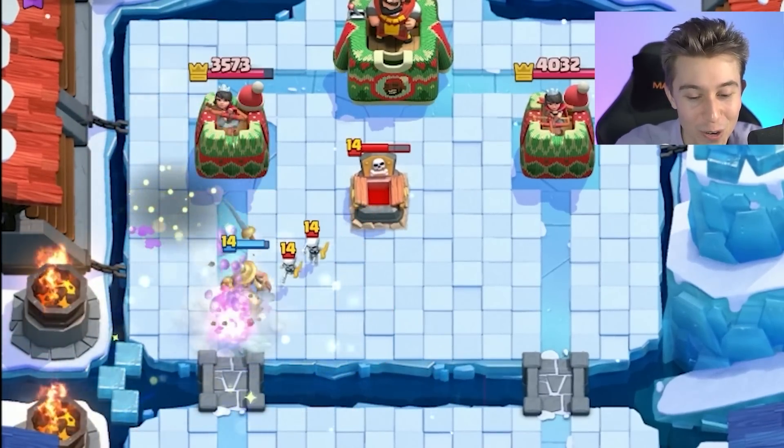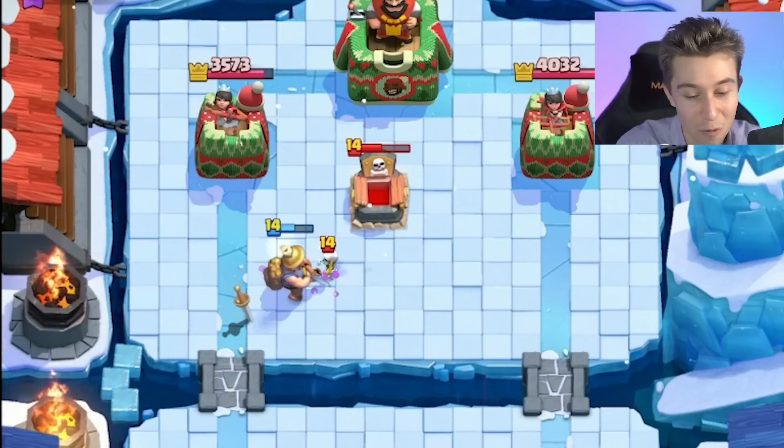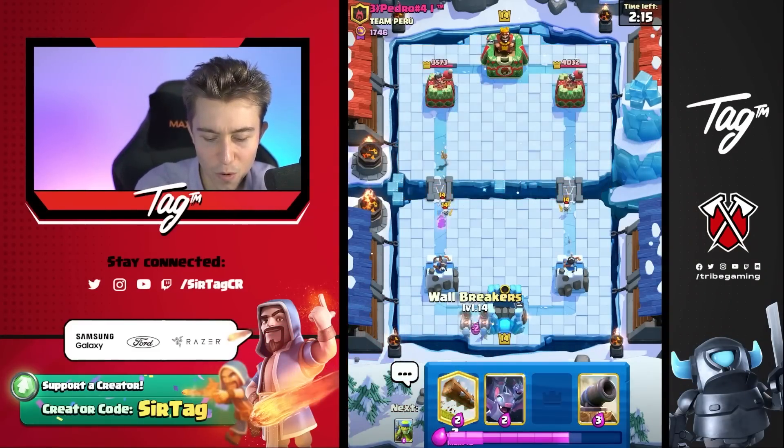No King Tower activation for you. In fact, you're going to tornado it further back away from your tower because you do not want to deal with the miner power. So this is a pretty good start for us. We're up a lot of damage, 500 to be in fact. And then I can go for Wall Breakers here.